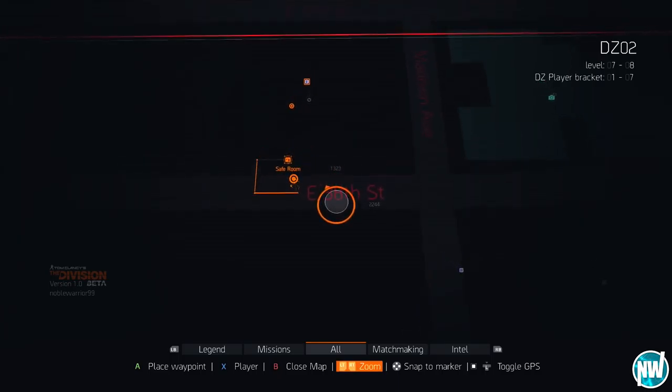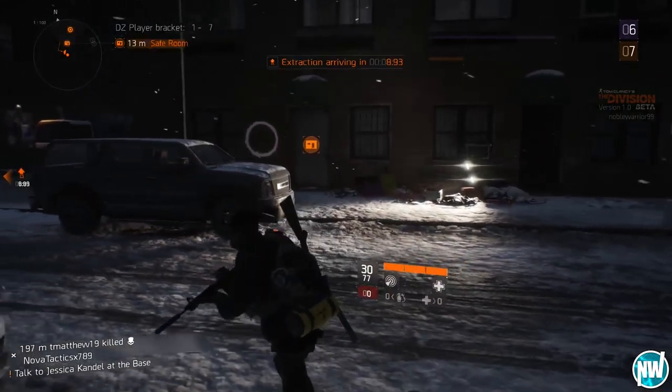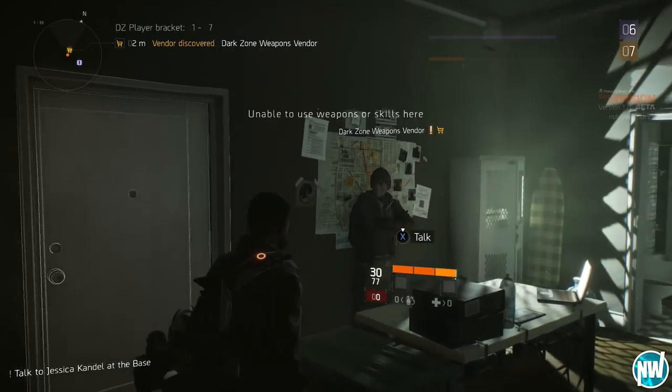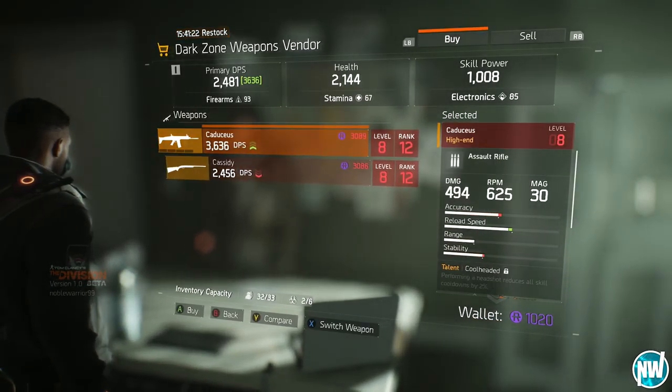You can just zoom in and actually set a marker or waypoint on the map. The safe room is already on the map, and if it's not, just know that it's in that area I showed you on screen. Once you actually go into the safe room, you will find another vendor that you didn't really think would be there.